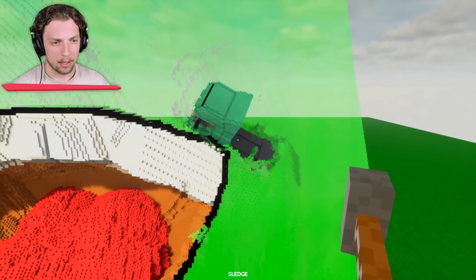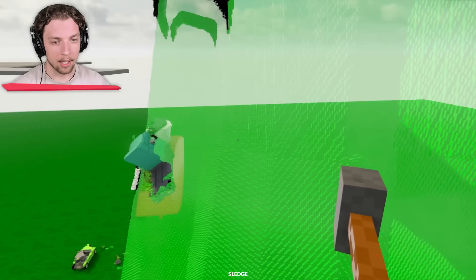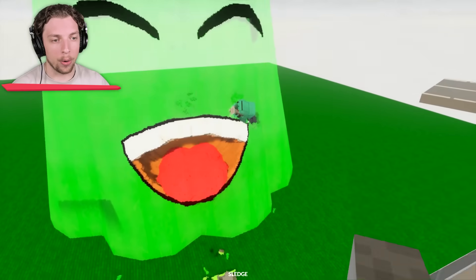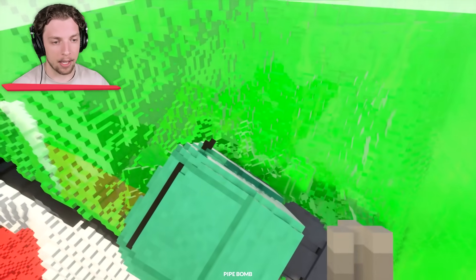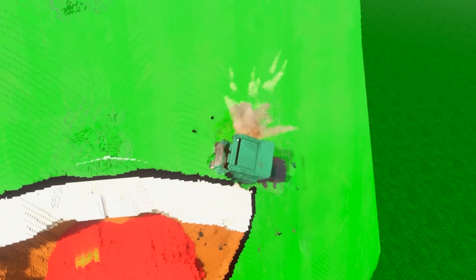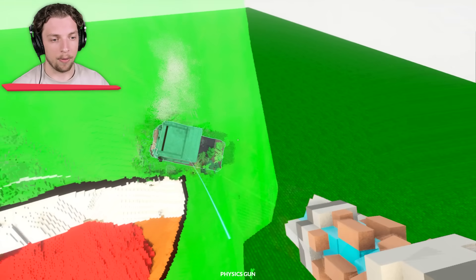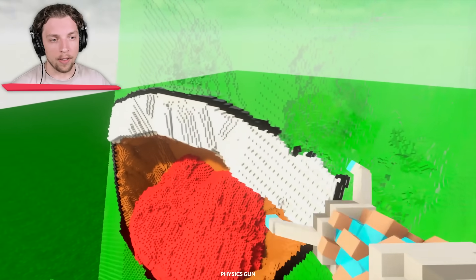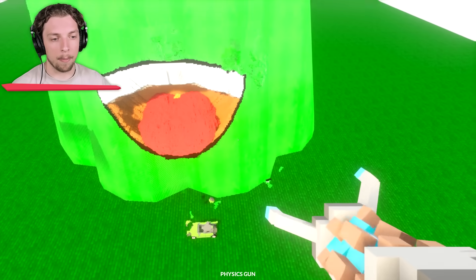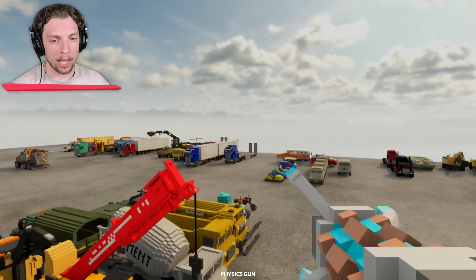Let me get out. The truck is kind of just squished in — not quite in the mouth, though. Let me drop a pipe bomb in there to see if it'll help. Nope, didn't really do much at all. Let's get this out with our physics gun — get out of here, truck, you loser. Honestly, not much damage. It's still very intact, and we're going to have to fix that.